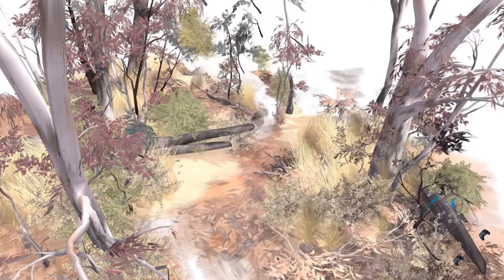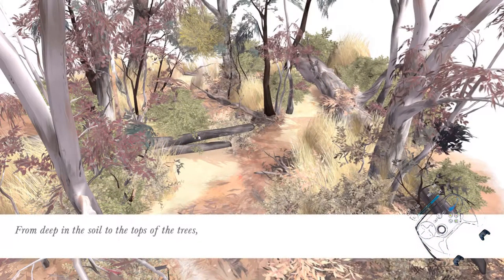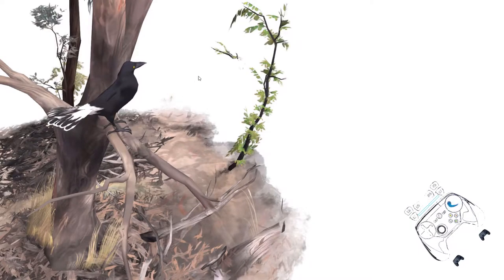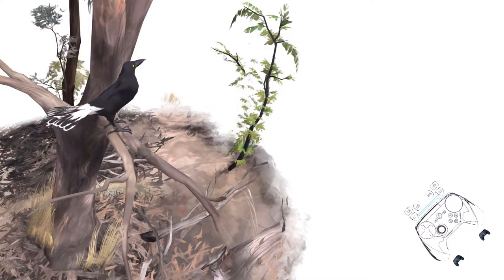So this is paperbark — got it in my bag of log. From deep in the soil to the tops of the trees, the Australian bush teems with plant and animal life. According to the blurb, it's a charming game that tells a beautiful short story for wombats — the bush in a very hot Australian summer.